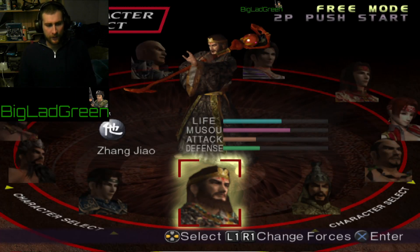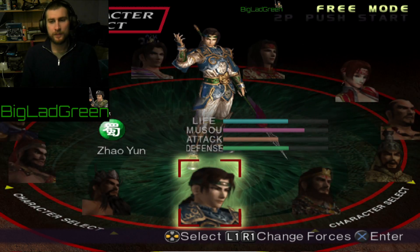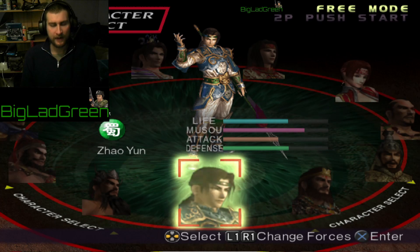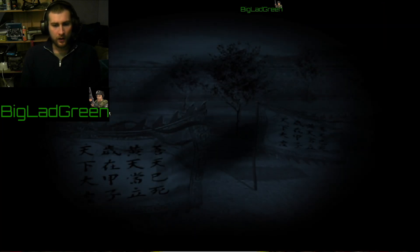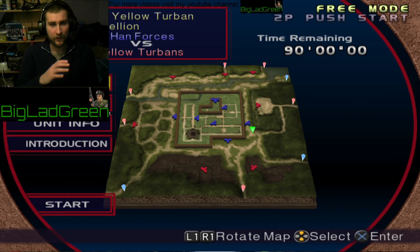My first video is how to unlock Zhang Jiao without using Mushu mode. I'm using Zhao Yun to grind because he's got higher stats, but just use any character. Make sure you go into options and turn the difficulty to easy, because it is hard to start off with no items and nothing on normal difficulty.